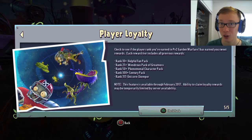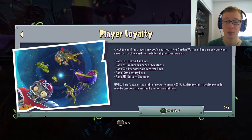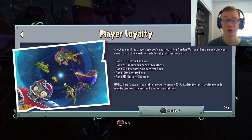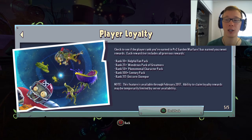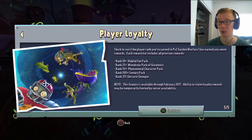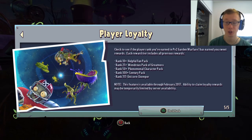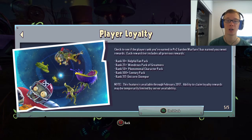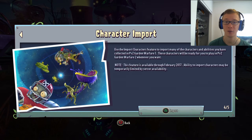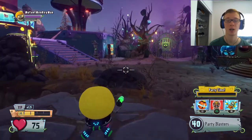Rank 313 gets the Unicorn Chopper, which a lot of people try to grind for — I haven't yet, but maybe I will soon. Both of these features are available until February 2017, and you can do both at the same time. They're on page 4 and page 5 in your mailbox. Let me know in the comments if you've done the character import or checked your rank and how beneficial it was.